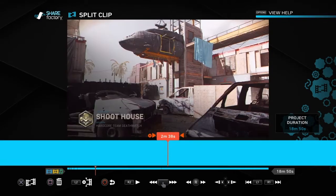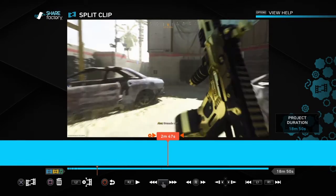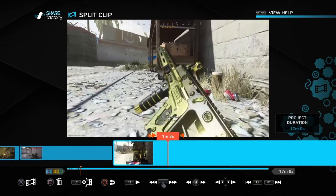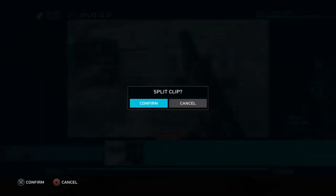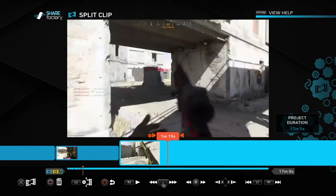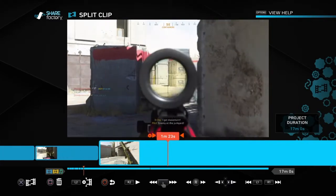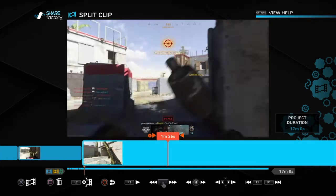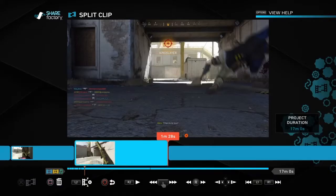We got two kills there, so we go back and start it right here — split it, delete it. We got that kill, we got that kill. Wait for the reload, split it in case he dies. Keep going — wait for it, wait for it — you got it, there we go. Now you die, there we go.